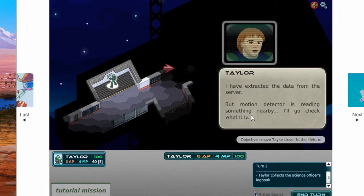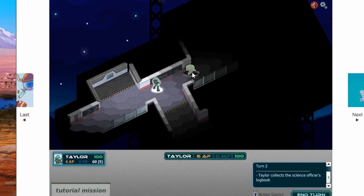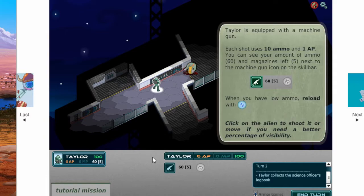There's Trooper Taylor. There's a motion sensor here. Movement - let's investigate. That's an alien, and it's eating a human. We have to kill it, so now we have to fight it. As you can see, there are aliens in the space colony. Each shot uses 10 bullets - that's a lot.